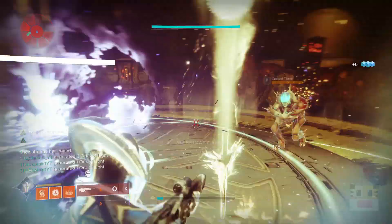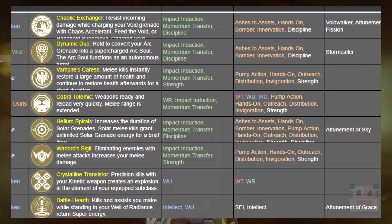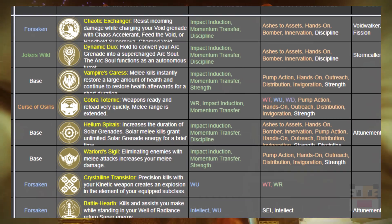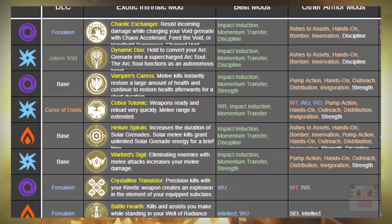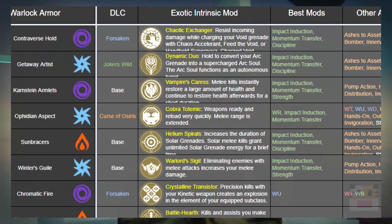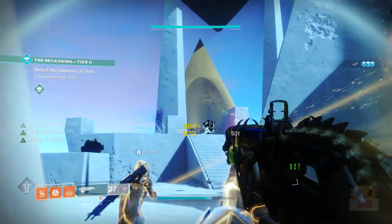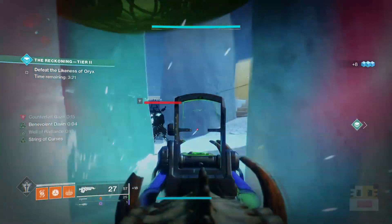Throughout the video you'll be seeing different excerpts from my spreadsheet that I've created for this video, detailing perk information, my recommendations for each armor piece, best mods, color coding — all that with pictures for every exotic for the warlock. If you want to get your hands on that, make sure you stay till the end of the video where we'll talk about how you can get it fully public.